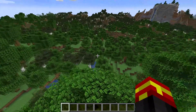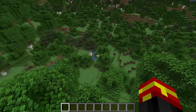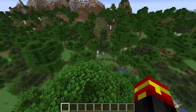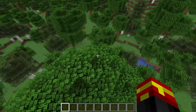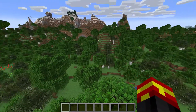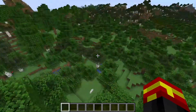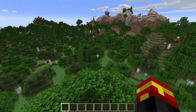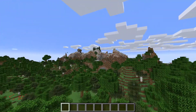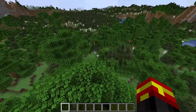Amethyst Geodes were added into the game in the most recent update. They generate underground and house the new Amethyst blocks as well as the Calcite block. I believe there's also smooth basalt or some kind of basalt rock that generates in the Geode itself.